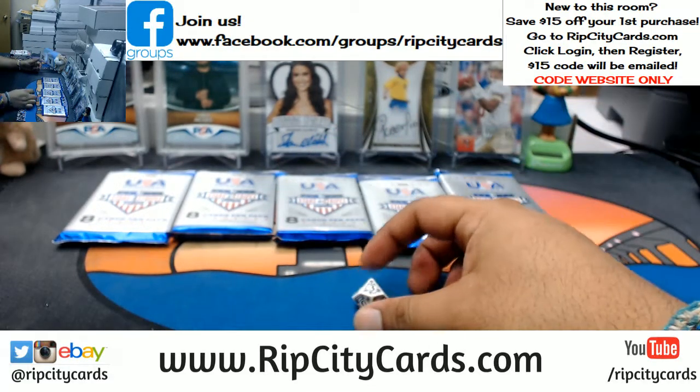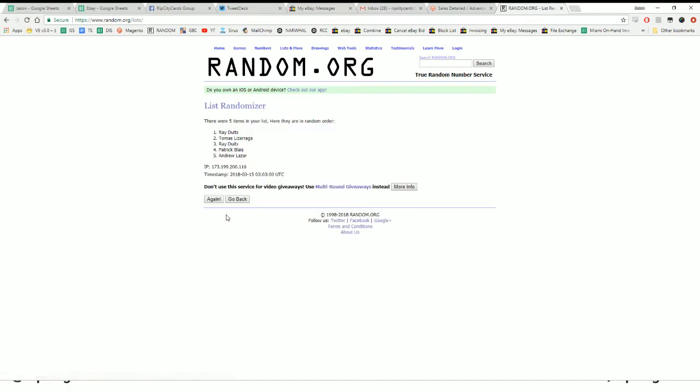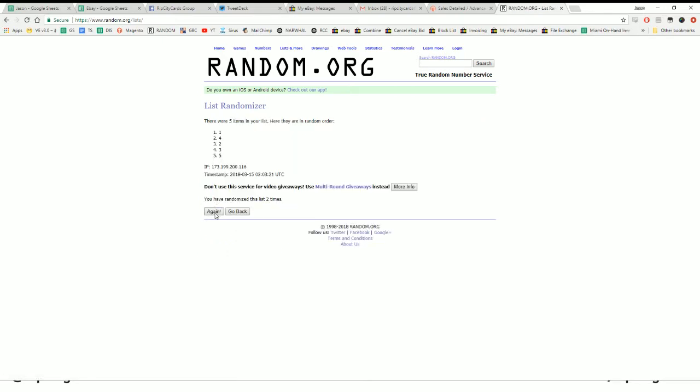We're gonna go three times in the random — I'm gonna random the names and then random packs one through five and assign them. Let me put that on your screen — good luck guys. So there's one, there's two, and the money shot three. Now let's random the packs, we got one two three four and five. We're gonna random the packs three times and match them up — one, two, and the money shot three.